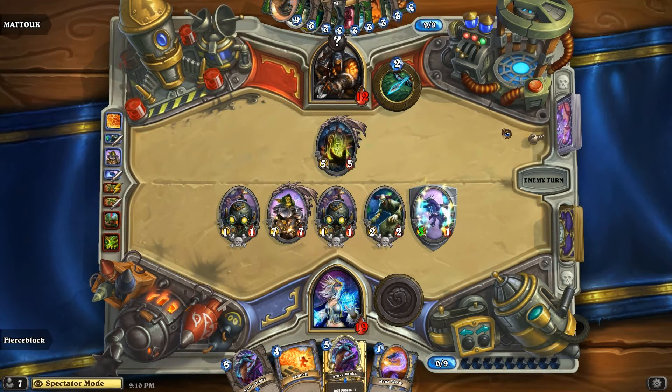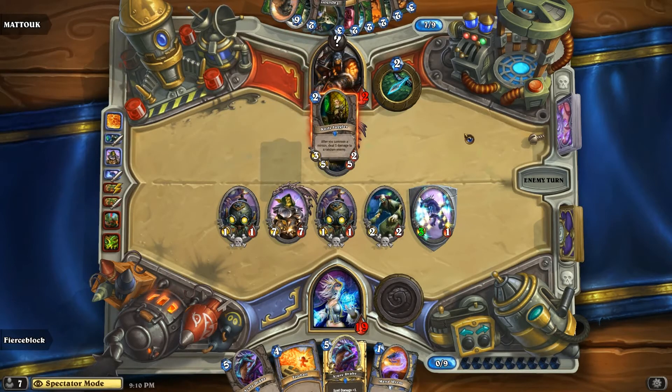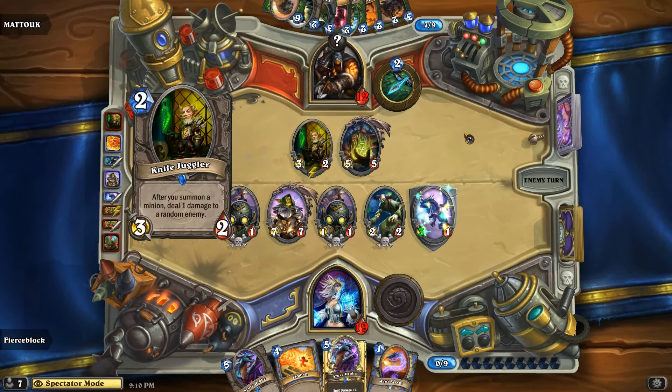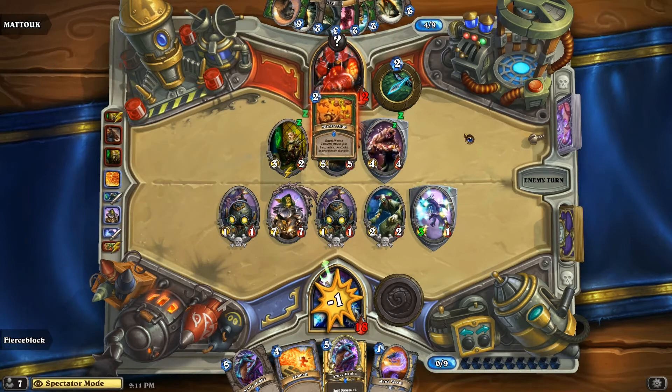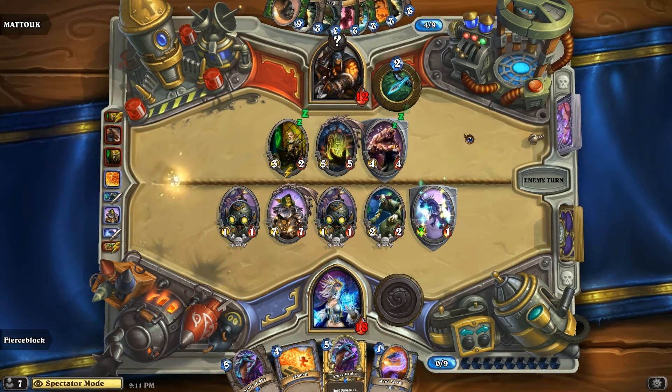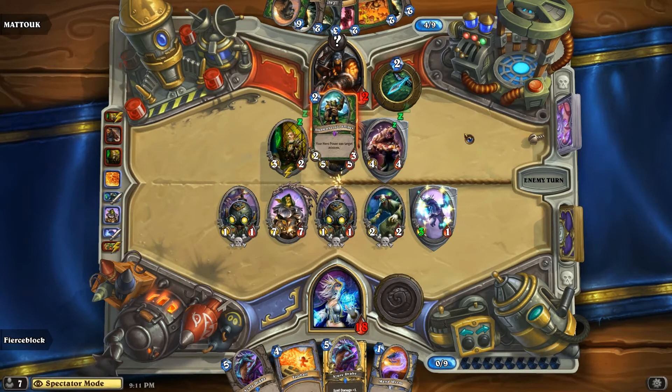It does look pretty good for Fierce Block at this point, especially with Fireball in hand — you're going to get him down to six, so you're pretty much going to respond to what happens on this play. You can pump your Fireball up with Azor Drake. This is a good matchup — mage versus these two decks. I think if you played them ten times they'd go five versus five, right down the middle. Misha coming in for the save, and Misdirection is going to keep the damage. Steam Wheedle to clear.